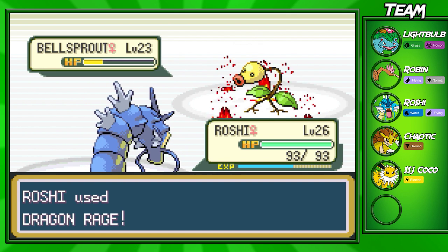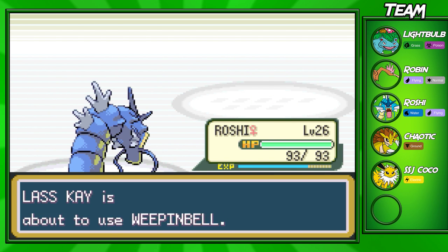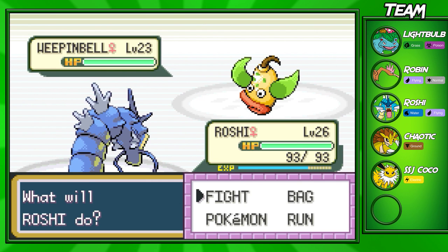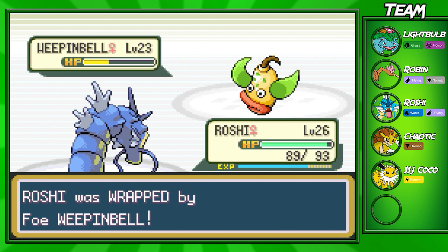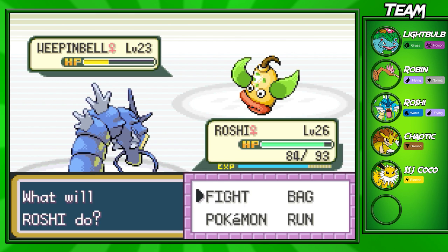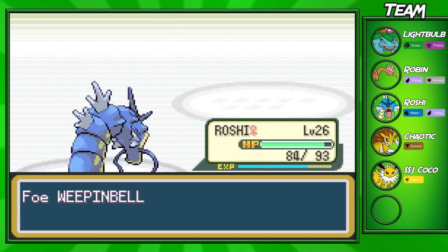I want to level up Roshi — he's only level 26 and the rest of my team is in the 30s. Dragon Rage is a pretty strong move at this point in the game, doing 40 or 50 damage per attack, so it should two-shot every Pokémon we come up against. Just like it's showing right here — Dragon Rage taking out this Weepinbell, a second evolution Pokémon, in two shots.